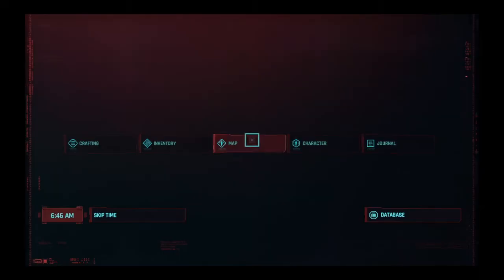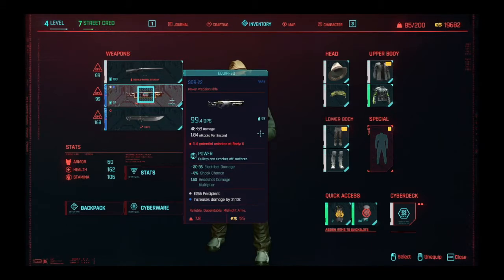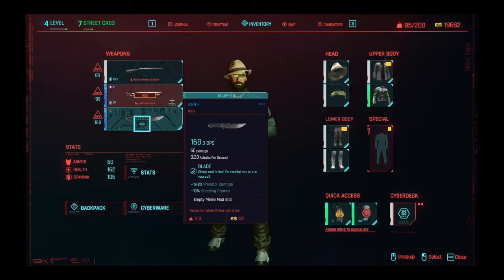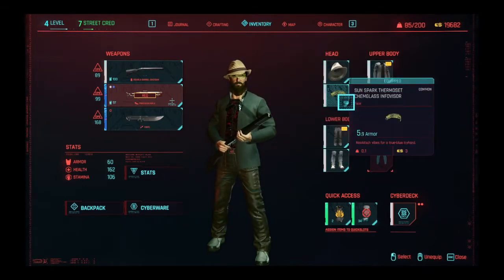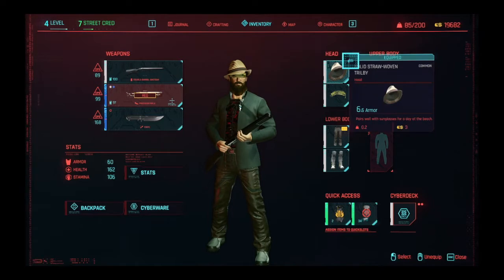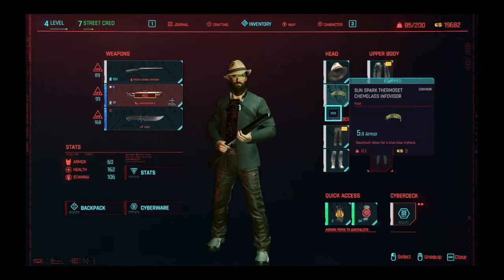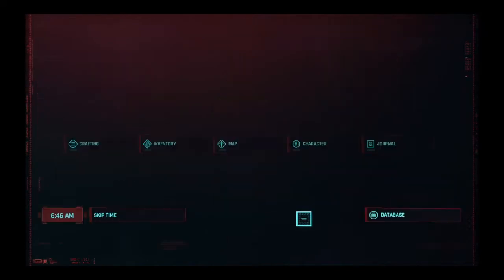Let's check out the inventory. This is what I look like - I look like a pimp. I got the shotgun, it says red, I have no idea what that means. I apparently can't use it properly but 99 DPS, 89 DPS, and then this really cool knife. I also got the special clothing set that looks like shit, but we got this awesome Sun Spark Info Visor which looks really cool. Also this dumb hat which I only put on because it has armor. I bought a bunch of MaxDocs so we should be good on health.